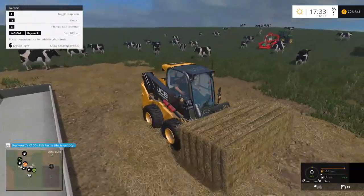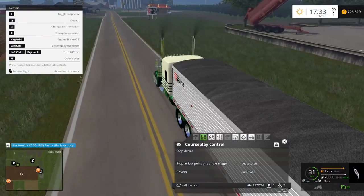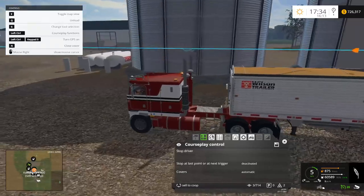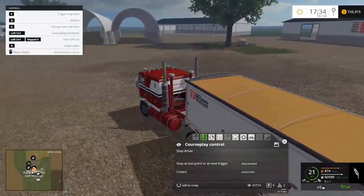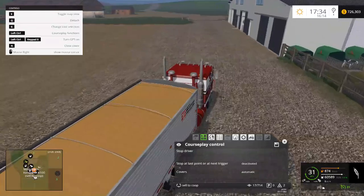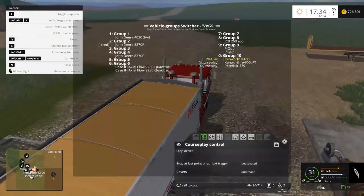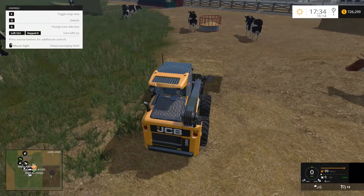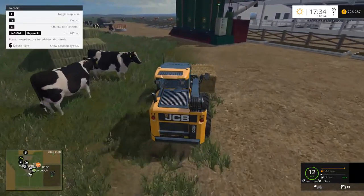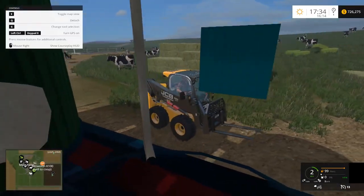We'll probably need some more straw bales — I might have to go grab some more here. It took me quite a while to figure out where to feed straw to the cows. On a lot of maps it's in the buildings, but on this map it's by this trough here, so we just spread the bale. That's all they're going to take — I put a couple bales here already so that might be all they need. Farm silo is empty — let's make sure to tell the truck to continue driving.